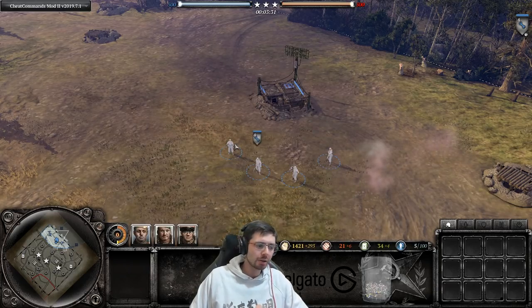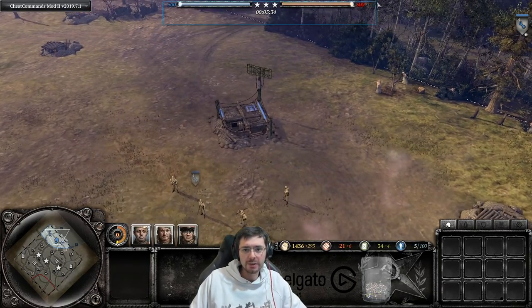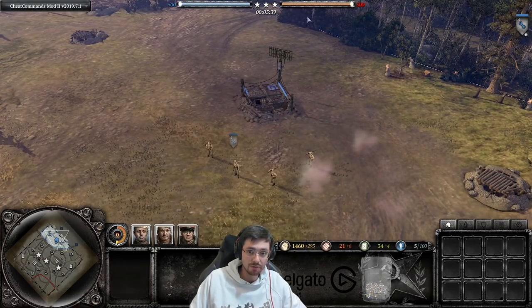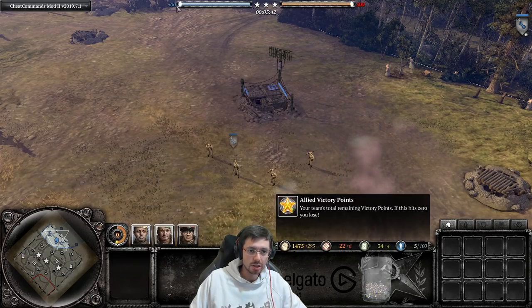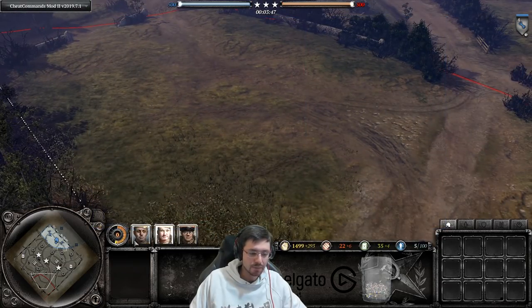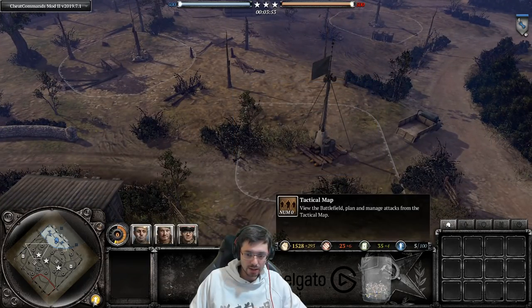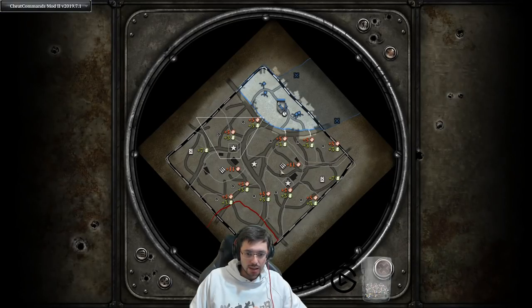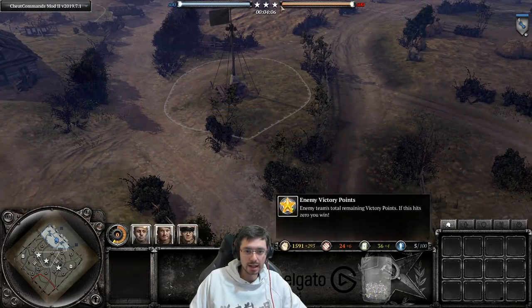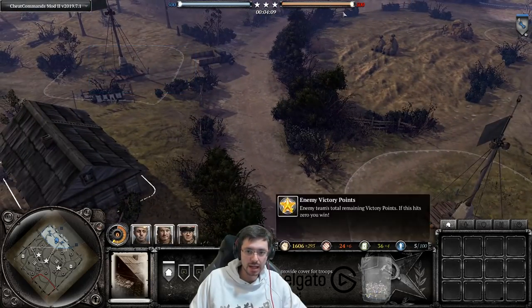There's also a fourth resource: Victory Points (VPs). Both players or teams start with 500 VPs each. There are two ways to win: destroy your opponent's base, or drain their VPs down to zero. On the tactical map, you can see the three star-shaped VP points. If both sides hold one VP each and one is neutralized, neither side ticks down — whichever side holds the majority causes the opponent's VPs to drain.